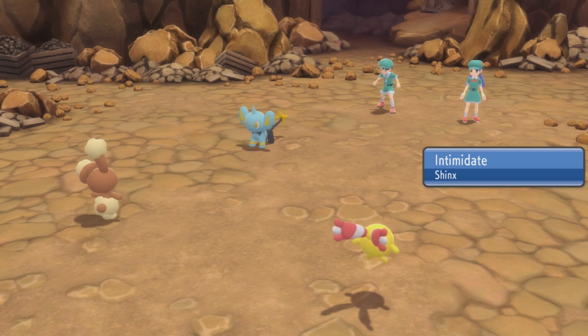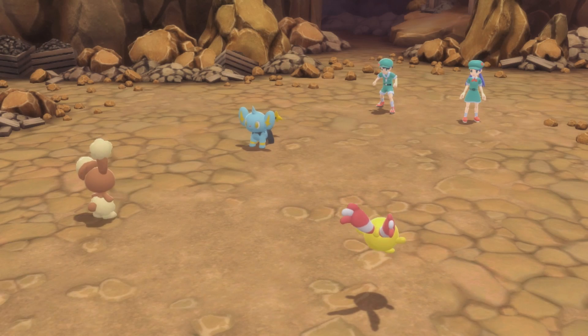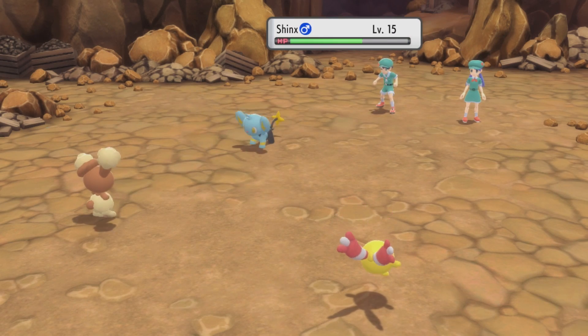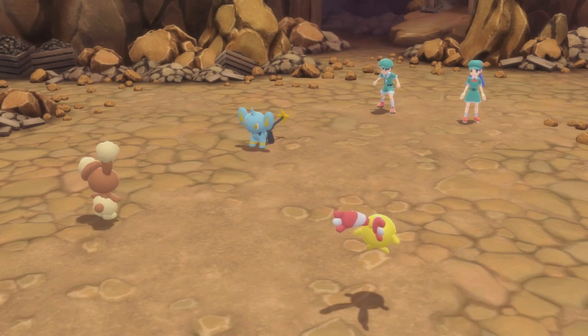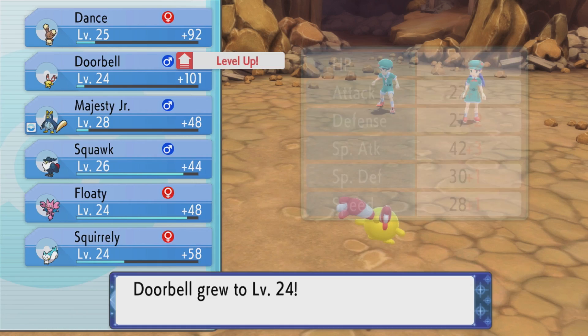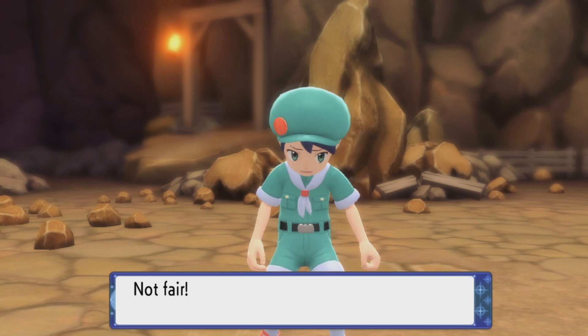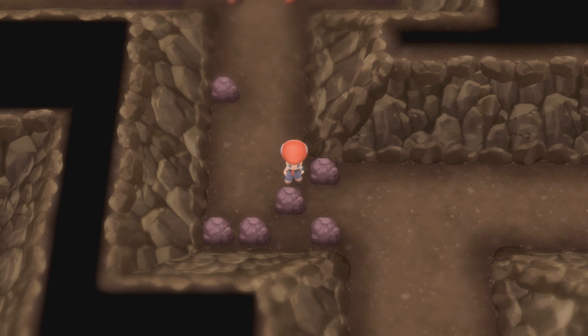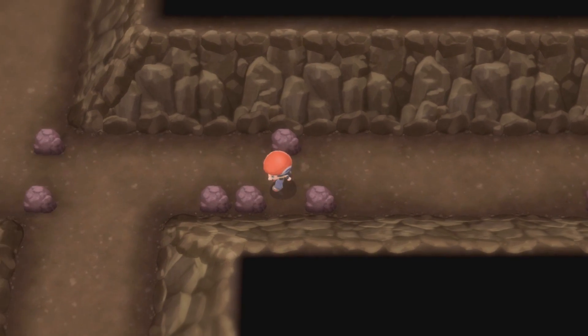Stop with your Intimidate — it's just so rude. Okay, let's do Confusion and Cut. Why is it that you get the critical hit? You didn't even need it. Okay, well there we go. How many more trainers do I have to fight around here? It's not even the right way — no! Which way do I go? Down here?